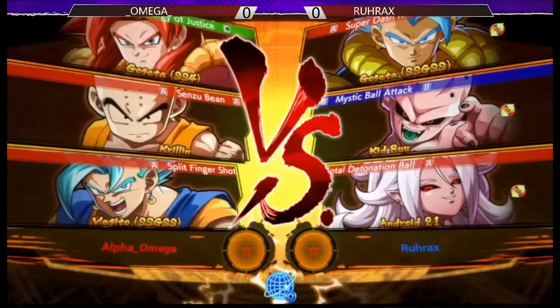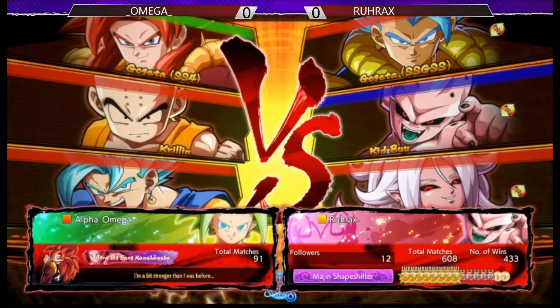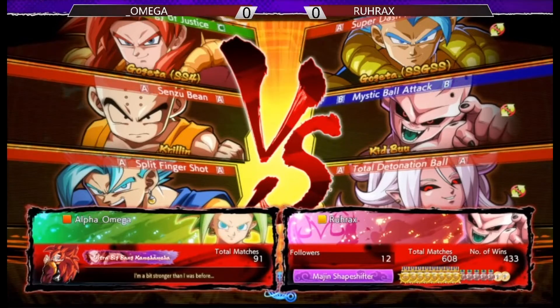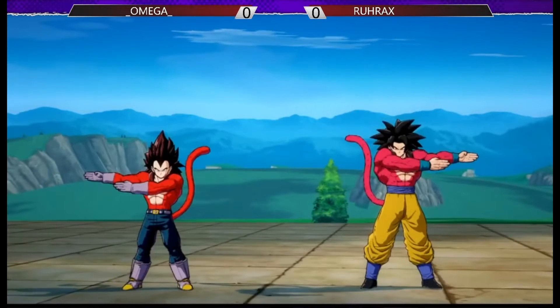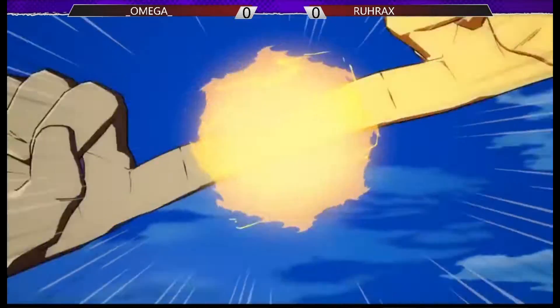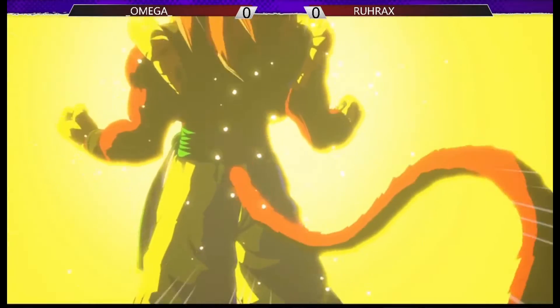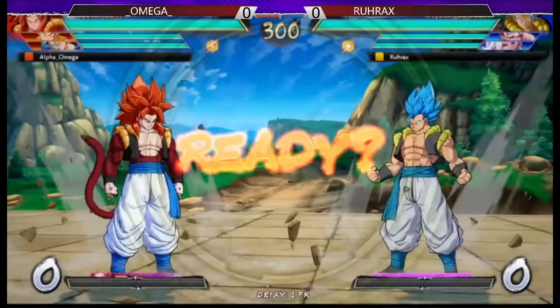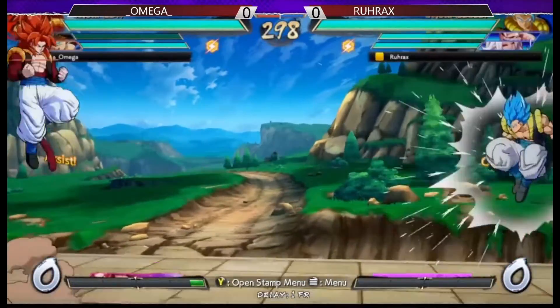Enough about that — we're going to be going into this next match, Alpha Omega vs. Rex. Very, very excited to see this one go down. They're going to let the intros rock out. From the looks of it, he's going to go with Krillin mid and Vegito anchor. I think he's going to go for level 7. This is a level 7 building team.